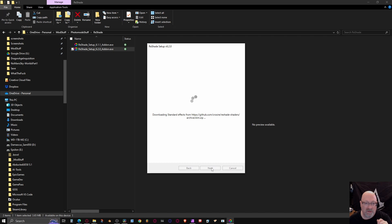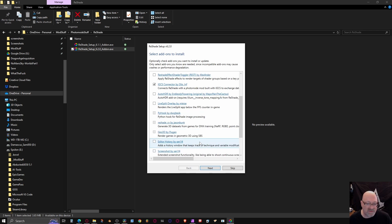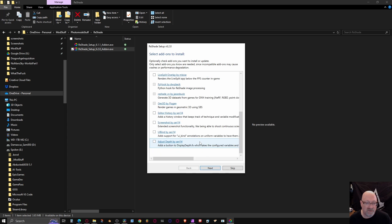On the next page, you want to select Shader Toggler and IGCS Connector by Otis_Inf at a minimum. You can add other ones you want, but for our purposes these are the two we're going to use. We're actually not going to use Shader Toggler at all, but I put it in because I do use it sometimes.